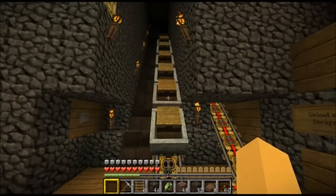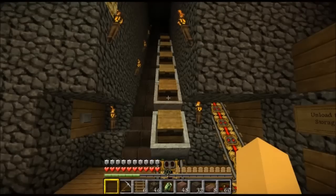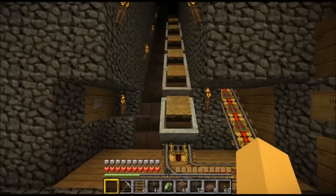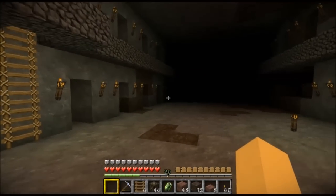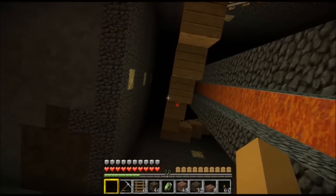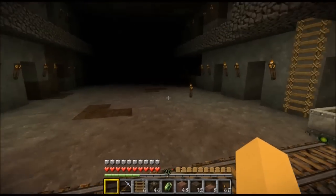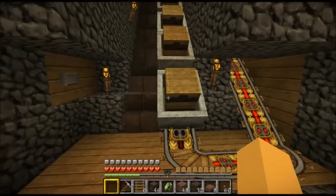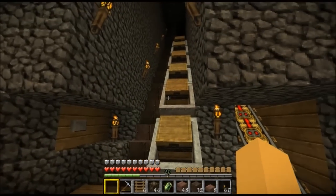Hey guys, it's tutorial time. Today I'm going to be covering an item transport system from the bottom of your mineshaft all the way to the top surface of your storage room or main base. The reason I've done this is because when you're mining down in your mineshaft and you fill your inventory, you run all the way back upstairs to unload and then come all the way back down to continue mining. I wanted to cut that out - just unload into a minecart and get back to mining quickly and get more resources.